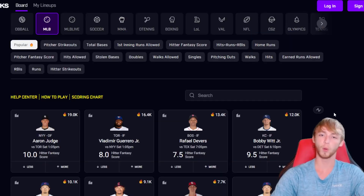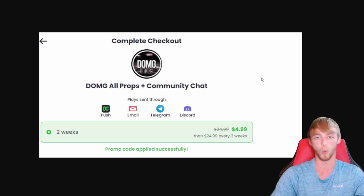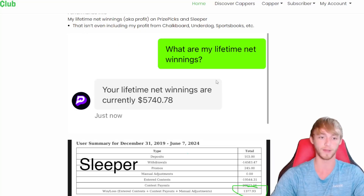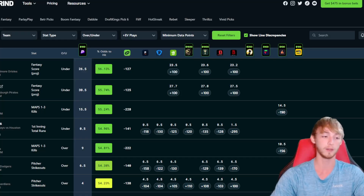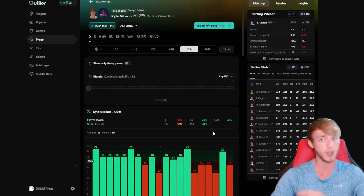I'm not done with the free plays quite yet, but one last reminder to join the Dub Club — get in right now for literally only $5. PrizePicks profit is over $5,000, as you can see. Also, don't miss out on joining Outlier. I showed you how good this tool is in this video. There's a seven-day free trial that you can cancel at any time with the link down in my description. They also have an app on the phone — it's super easy to research player props.